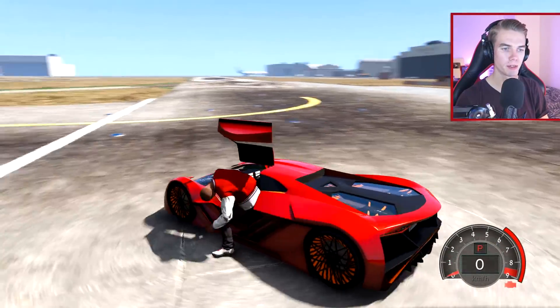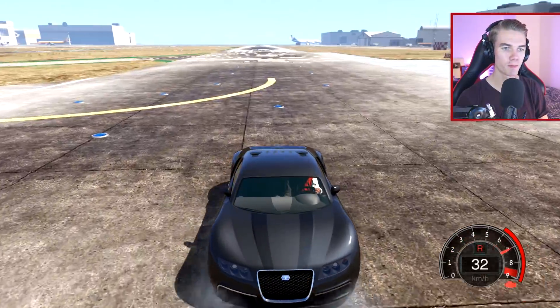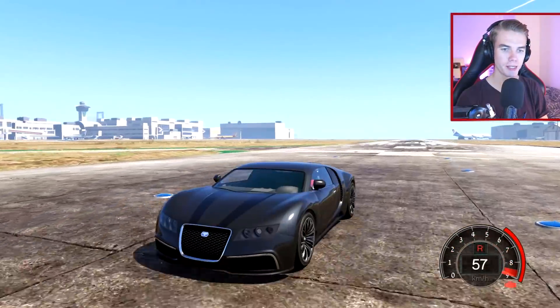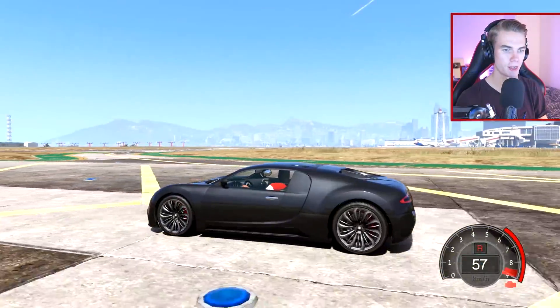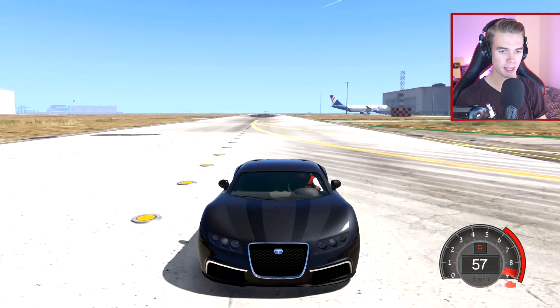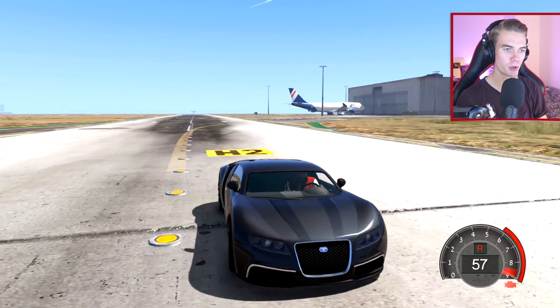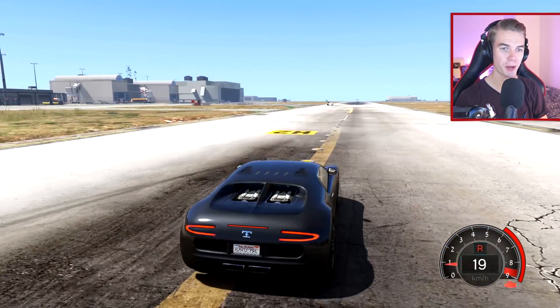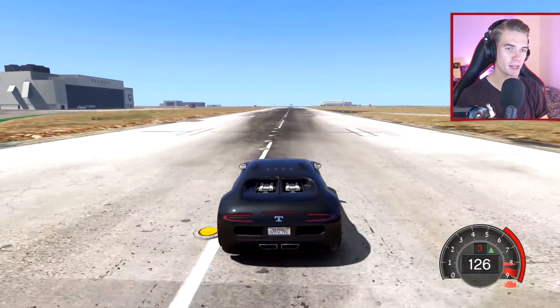Let's compare this to the Adder and see how fast that is. A regular stock Adder - let's see. Yep, that's max: 57 kilometers per hour. Now I should most likely pick the Adder, mainly because if I turn right now I can still control it quite well, compared to the Tesseract when going very fast. But I don't want to make it too easy for myself, so I'm gonna be using the Tesseract.